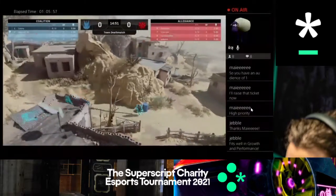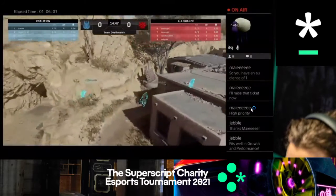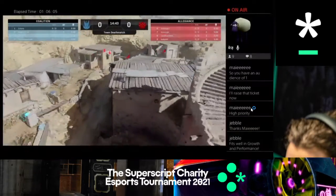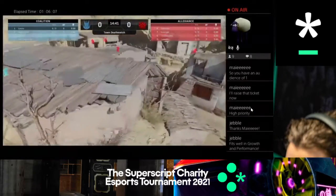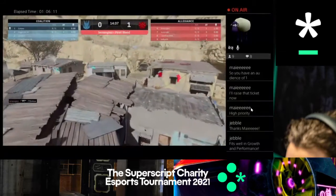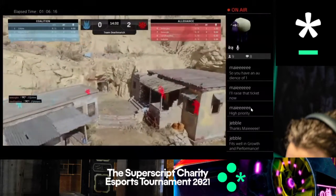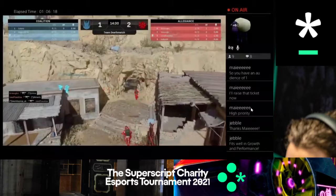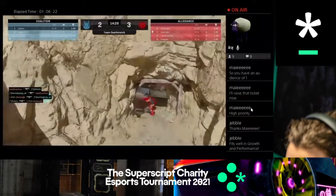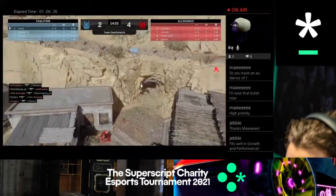An attacking start from the blue team, our Coalition. They're the One-Shot Wonders. On the other side of the map, we can see Allegiance — that is the Codlings. They've all got to the middle and they're holding position. The first couple of kills have gone the Allegiance way. 2-1, going into 4-2.